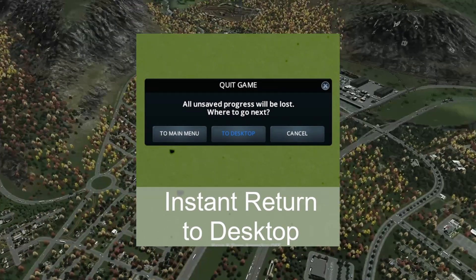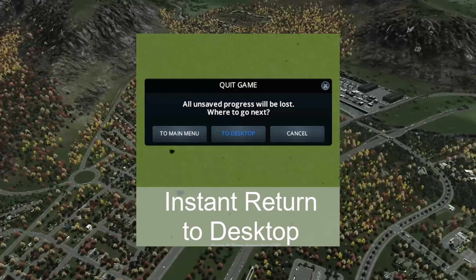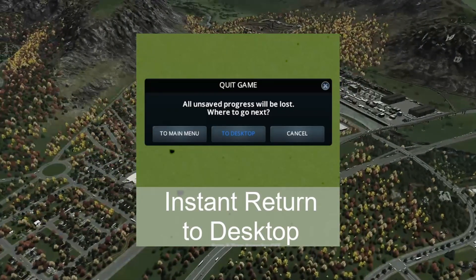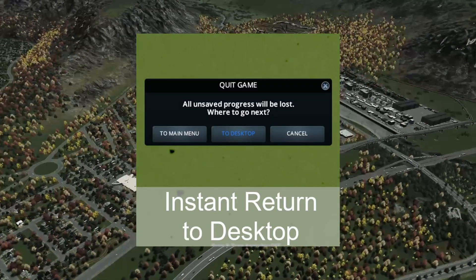The last mod we're going to touch on in this video is Instant Return to Desktop. It does exactly what it sounds like — you click go to desktop and it instantly shuts down the game. Just patch it.